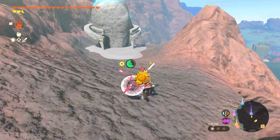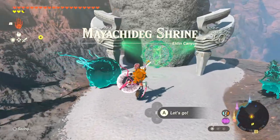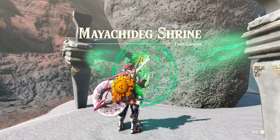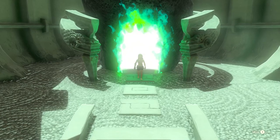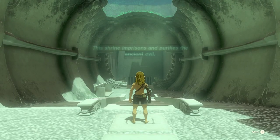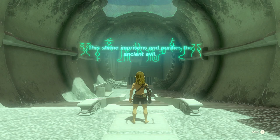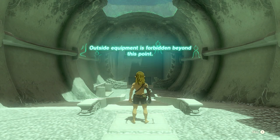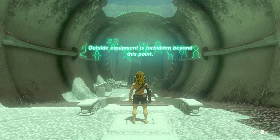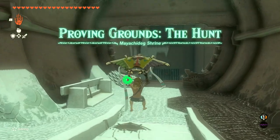I want to check out the shrine — just one extra little spot to get out of the way. The Maya Shadegh Shrine here in Alden Canyon. It looks like it might be another battle shrine — no armor allowed in this one. 'This shrine imprisons and purifies the ancient evil. Outside equipment is forbidden beyond this point.' We've dealt with quite a few of these before. Proving grounds of the hunt.